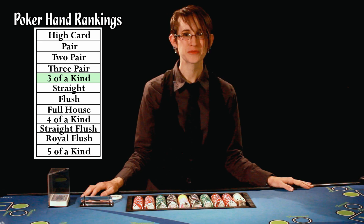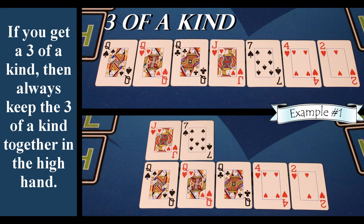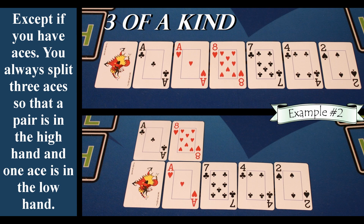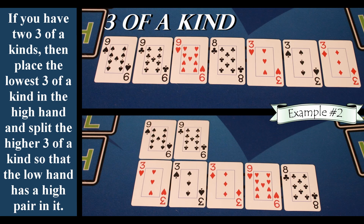After three pair comes three of a kind. If you get a three of a kind, then always keep the three of a kind together in the high hand. Except if you have aces — you always split three aces so that a pair is in the high hand and one ace is in the low hand. If you have two three of a kinds, then place the lowest three of a kind in the high hand and split the higher three of a kind so that the low hand has a high pair in it.